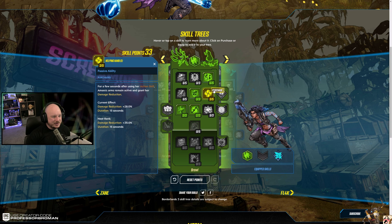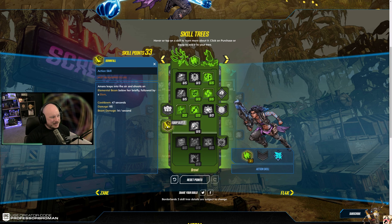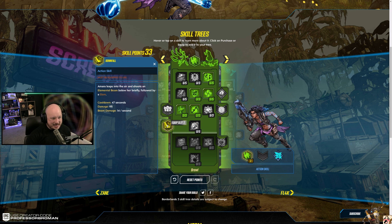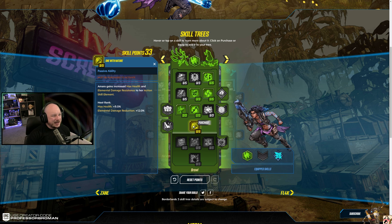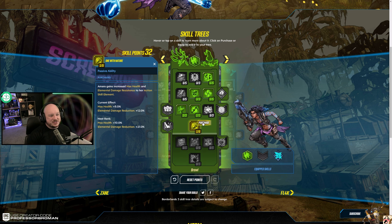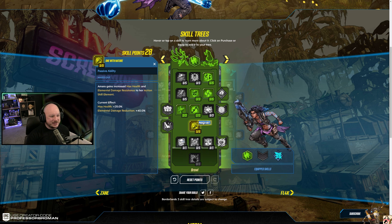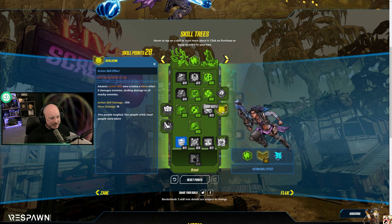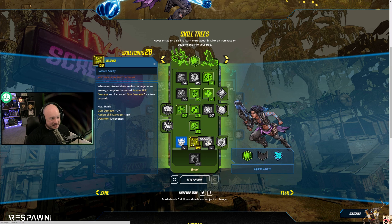That was it — Mindfulness. And then I think we go back and get another one of these. Downfall is awesome, I think we'll want to take it but not right away. One with Nature — increase max health, elemental damage resistance, action skill resistance to your action skill element — so shock or corrosive, which is great. It's back into the fire one, wherever that's at. We'll go find it later.